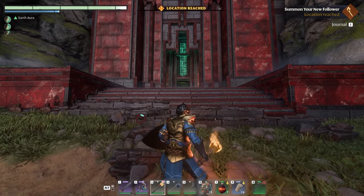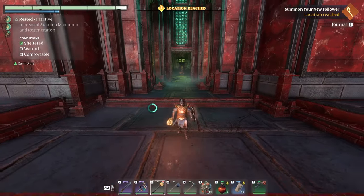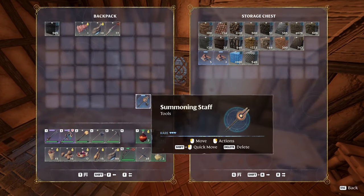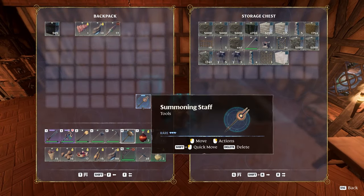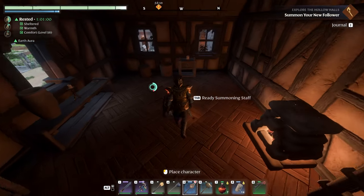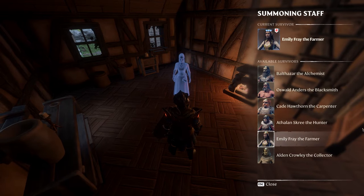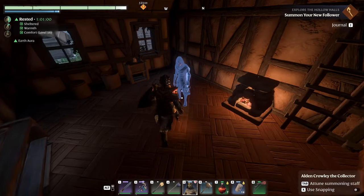Base looks nice as well. Alright, we need to find my summoning staff — there it is. And my building hammer — let me make sure I dumped it in here with the rest of my gear. We can summon that person. I'll probably just put them in here for now, even if it's not very complete. So who are we summoning? Alden Crowley, the collector. There we go — and we're placing him right there.